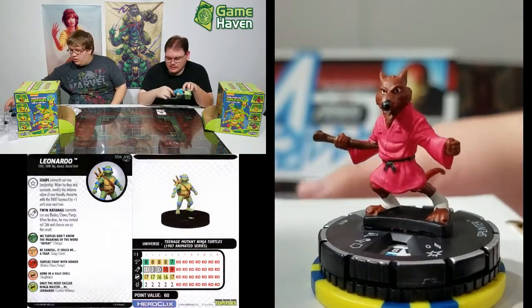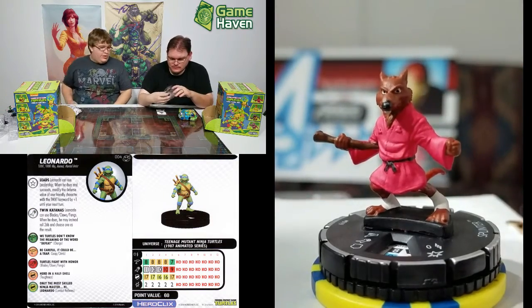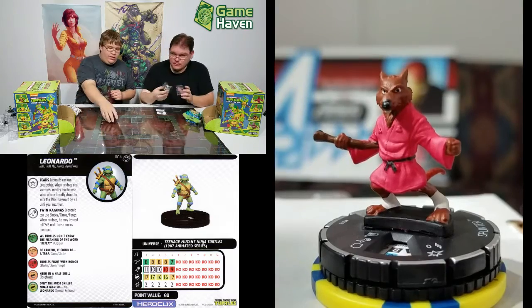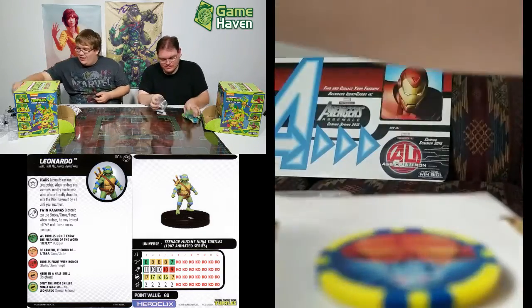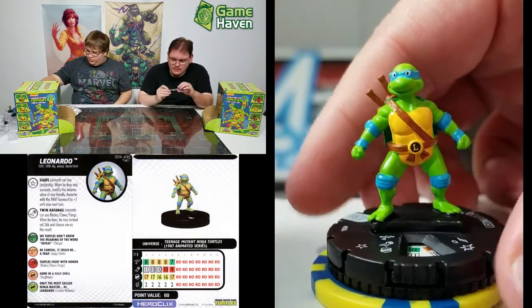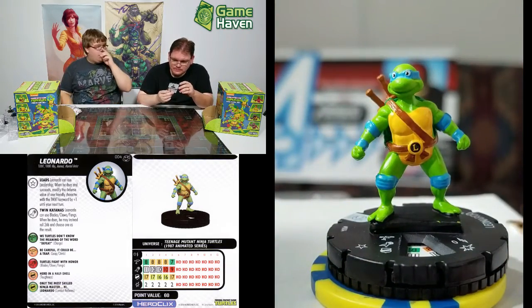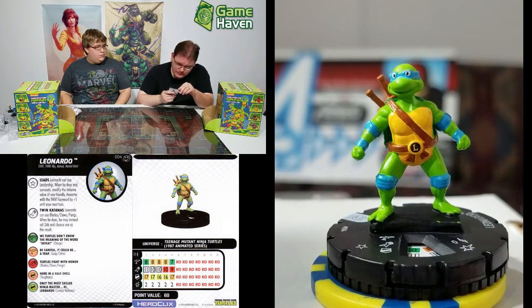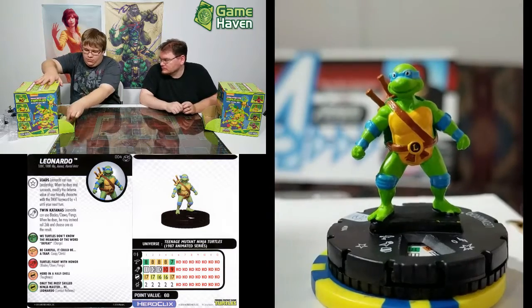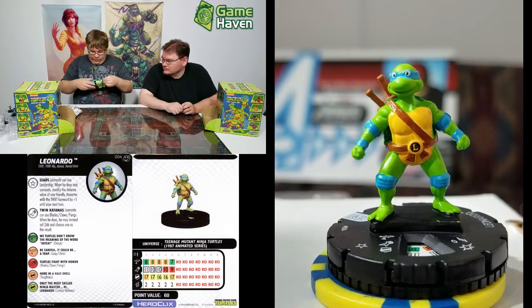Common Leo. He's got Blades/Claws/Fangs and picks the 2d6. And he can use leadership; when he does, modify the defense value of one TMNT keyword character by plus one until your next turn. Keep on the train rolling.